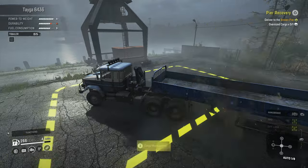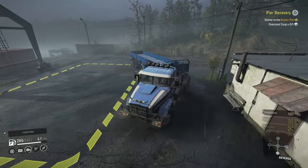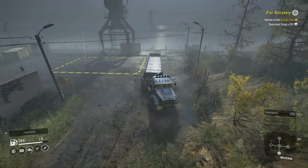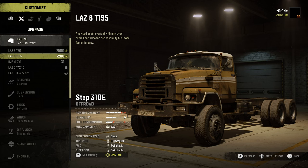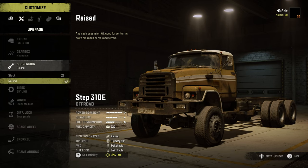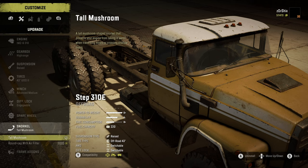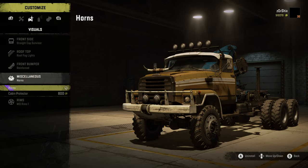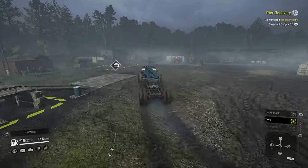We'll get these two concrete slabs delivered and park the Taga out of the way. We'll need to recover the Step 310, go back to the garage, get it configured, and then head back out to haul the oversized cargo over here with that truck. In the garage: we'll add the IMZ 210 engine, sell off the voing, add a high range gearbox, raised suspension, and 43 inch UOD2 tires. We'll also upgrade the winch, grab a snorkel, install a loading crane, a low saddle, and of course the horns.